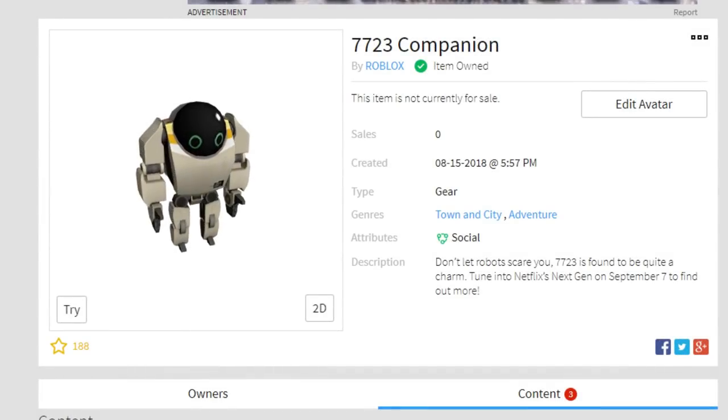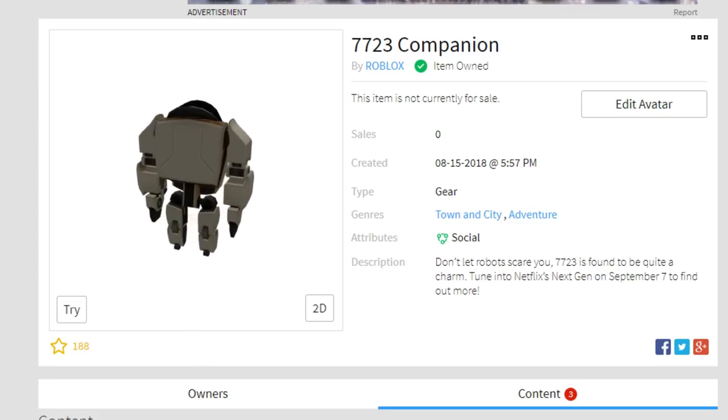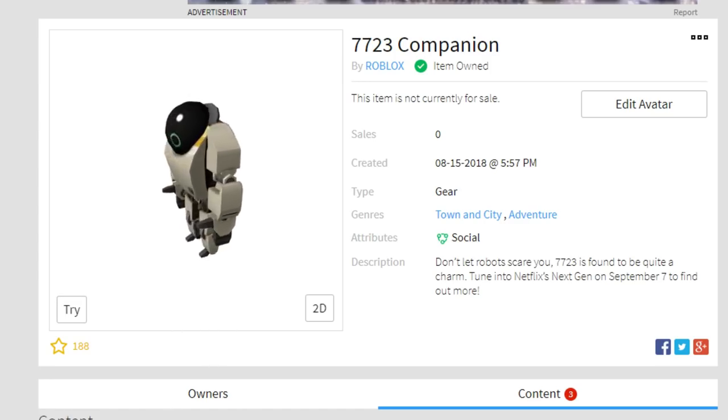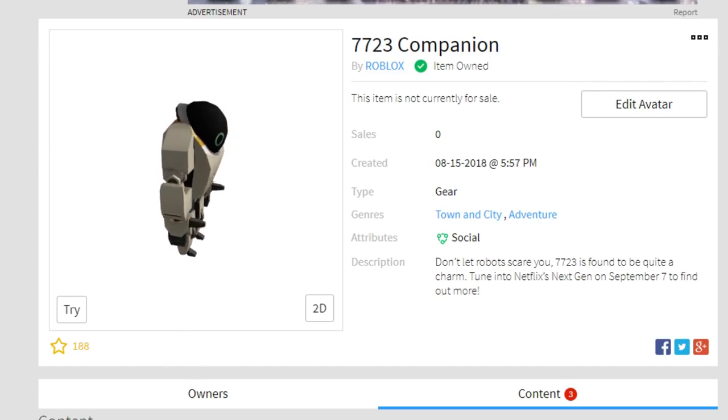Hey guys, DirtusDuck here and welcome back to another Roblox video. Today I'm gonna show you how to get the 7723 Companion during the new Imagination Event on Roblox in the game Make a Cake. Let's get right into it.